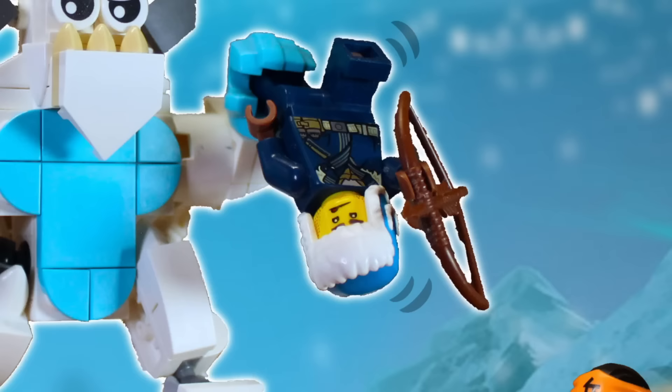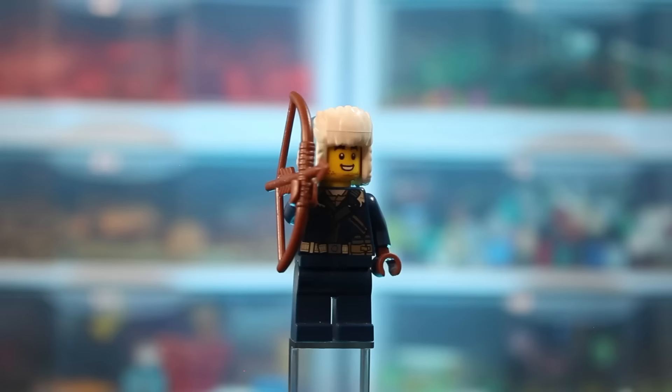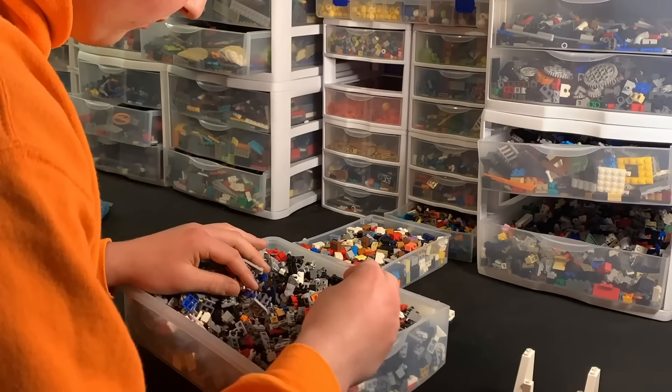I used a whole bunch of white slope pieces for the snow — it looked pretty dope. We've got Cole in his Season 11 costume and a traveler dude with a nice little hat. If there was one of these sets I actually want Lego to make into a real set, it would be the Never Realm village.